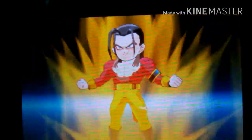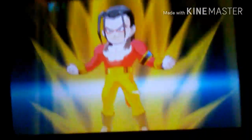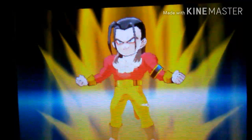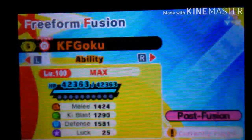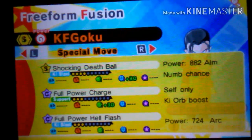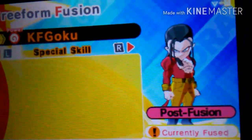This one looks more like a Super Saiyan and the Android combined — it's way better. He keeps his ripped pants right there. His moves are: Shocking Death Ball, Full Power Charge, Full Power Health Smash, and Hell Flash. There's that character.